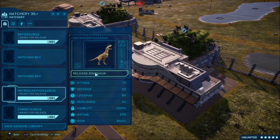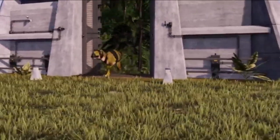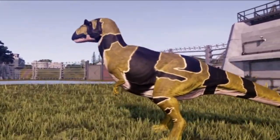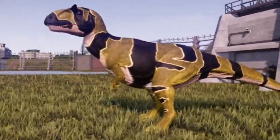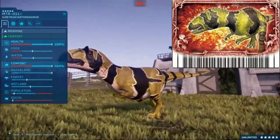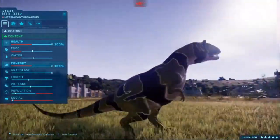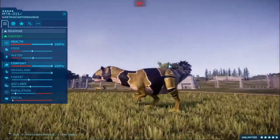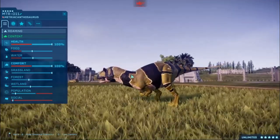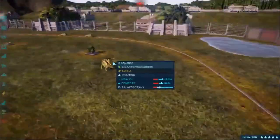Let's release the Metriacanthosaurus. That is the Metriacanthosaurus. I did a pretty good job on this guy again. I think it's not as yellow as I would have wanted it to be, but it's Jurassic World Evolution 2 and there are some difficulties regarding the skin color. Maybe if I used a different pattern, like I did with the Mapusaurus, it might work.